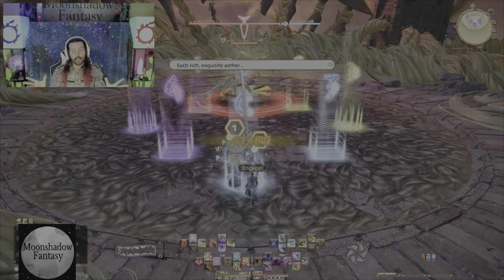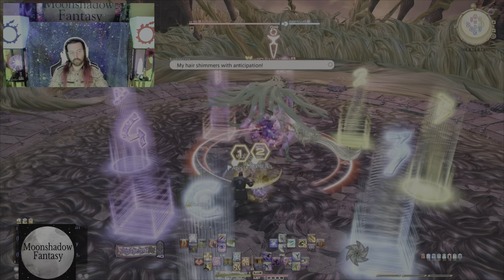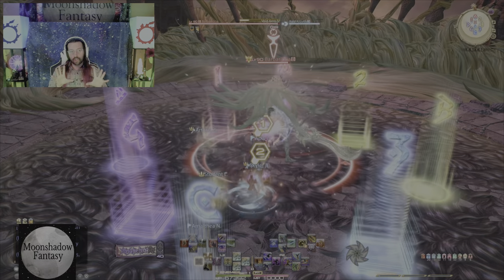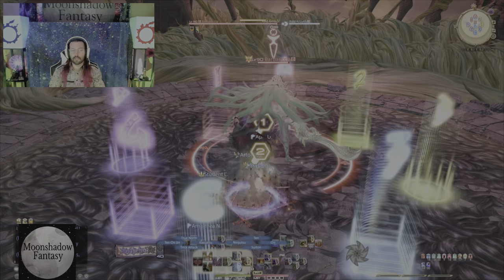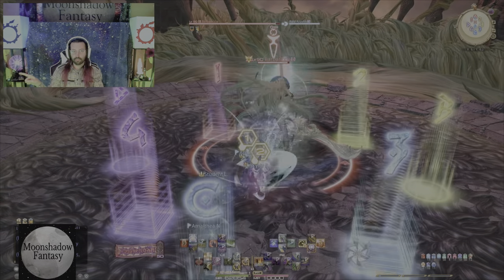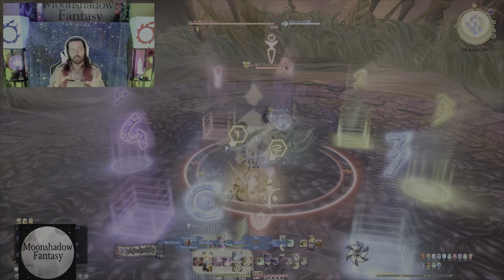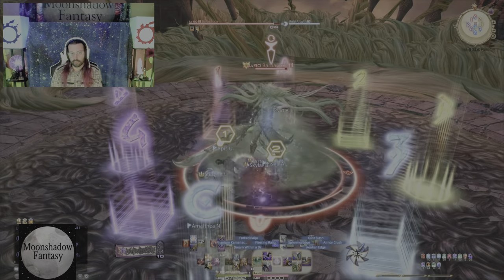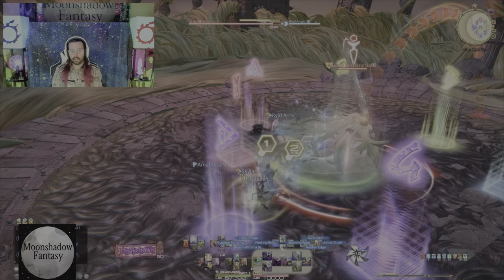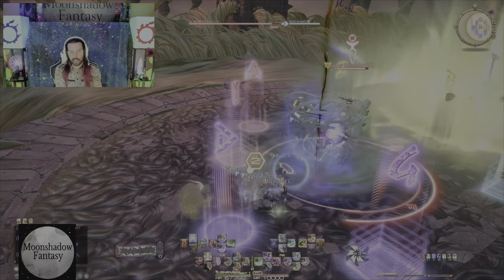Start by separating your party into two stack teams with a tank and a healer on each one. DPS are on your cardinals, melees on the south side. At the beginning of this phase, all we're doing is monitoring the red arrow that comes up and moving away from it. We're either going to be stacking in the middle for the donut, stacking in our stack teams, or spreading into our individual clock positions.